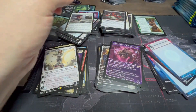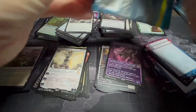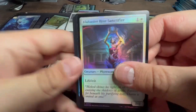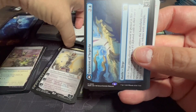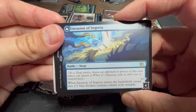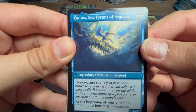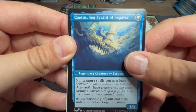That was a good hit with that Elspeth — I forgot she was in this set. Our foil: Invasion of Segovia — enters the battlefield, create two one-one blue Kraken creature tokens with trample, then flip it into Caetus, Sea Tyrant of Segovia for a Serpent. Non-creature spells you cast have convoke, and at the beginning of your upkeep untap up to four target creatures — some help for casting your instant spells.